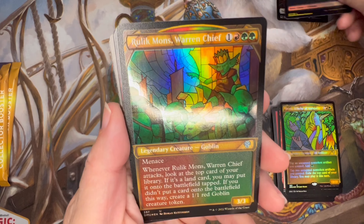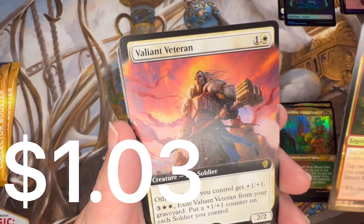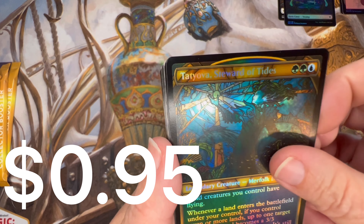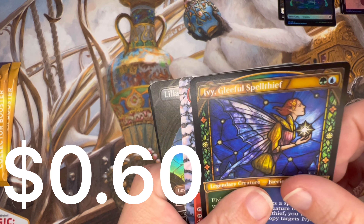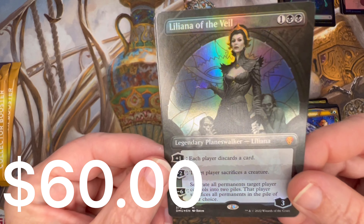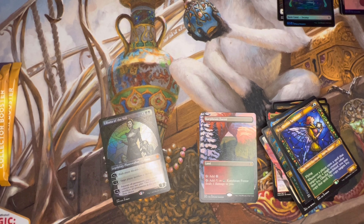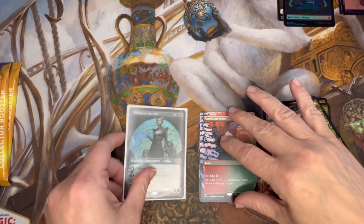Pretty Swamp. Rulik Mons, Maria Scholar of Antiquity, Valiant Veteran, Tatiova, Ramirez in the etched foil, Ivy Gleeful Spellthief, Capashen Fart — wait! Boys and girls, a full art foil Liliana! And a soldier token with an angel on the back. I've got to stop long enough to put that in a sleeve — that is going to be worth a pretty penny.